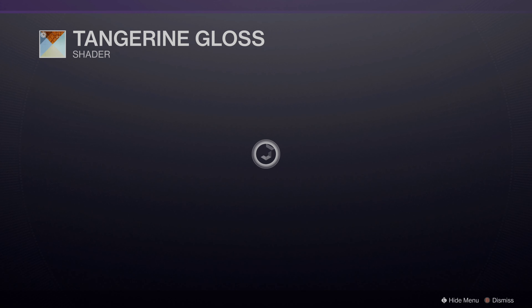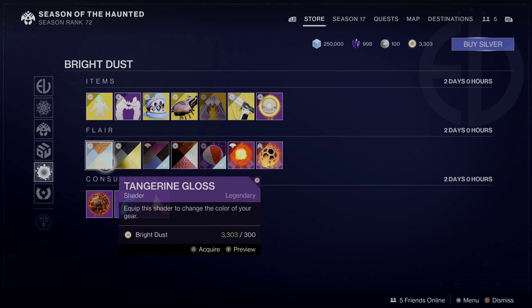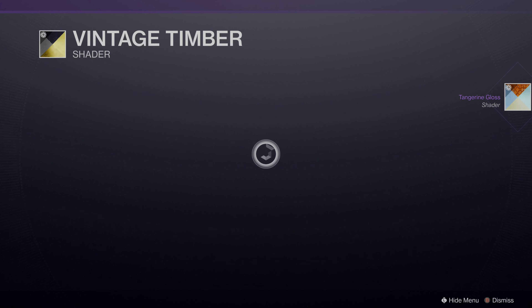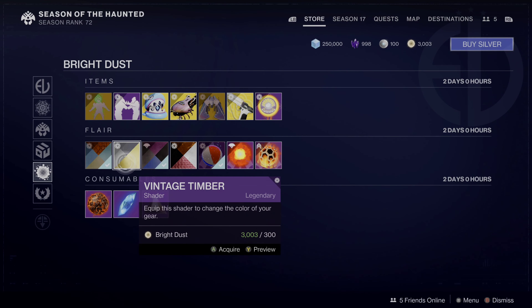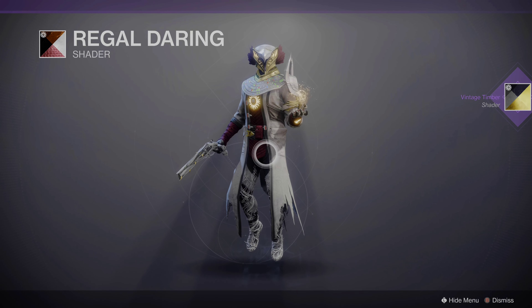Guys, we got some pretty cool shaders right now in the Destiny store. We got the Tangerine Gloss — I like the orange and light blue and stuff. Then we have Vintage Timber, which looks pretty sick for all those people that love black on their character. I'm digging that. We got Regal Daring, and that looks sick as well.